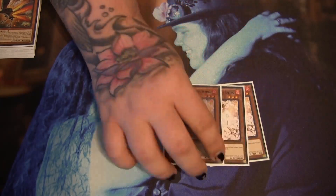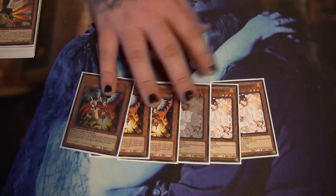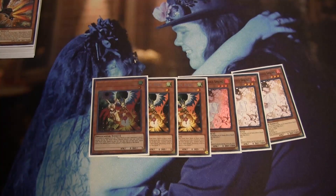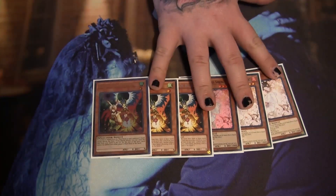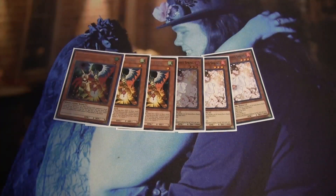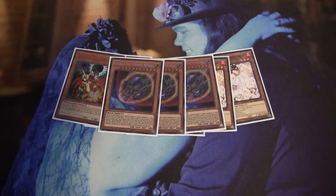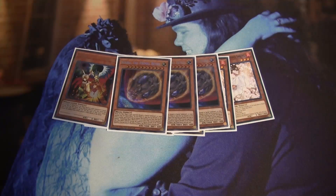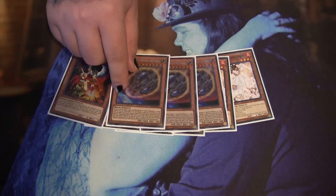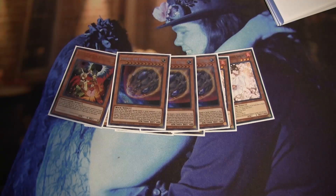For hand traps, we are playing three Ash — it's just a really good generic hand trap. Three Droll, which is also a really good hand trap right now, pretty cracked. We do main deck Nibiru over something like Gamma. Nibiru is pretty strong even though it's not super amazing right now. Paired with other hand traps, this card is really good, and it's also just really good going second. I prefer Nibiru over Gamma in this specific deck.